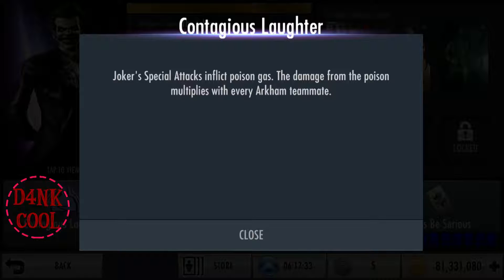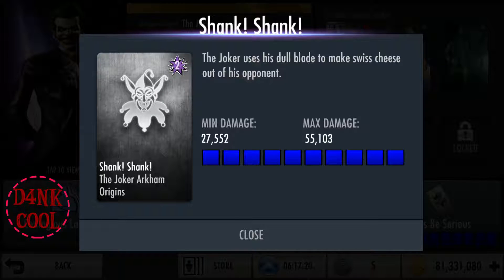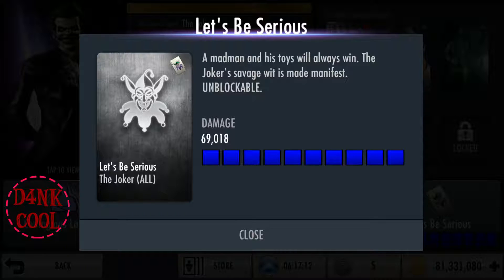The damage from the poison multiplies with every Arkham teammate. The Joker's first attack stage consists of his ability to weaken the enemy utilizing his revolver with one shot. Moreover, the Joker is capable of mutilating the enemy by utilizing his dull blade, seen throughout the second stage attack. The last stage consists of the Joker's attack to obliterate the enemies through utilizing his toys such as the crowbar, guns, and much more.